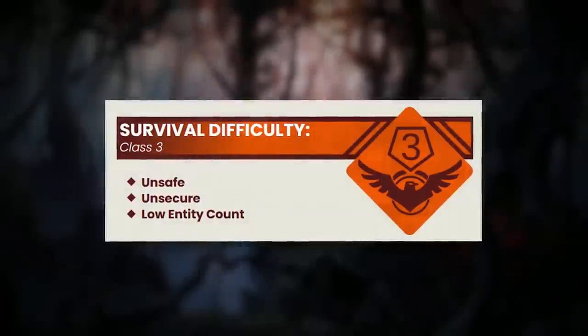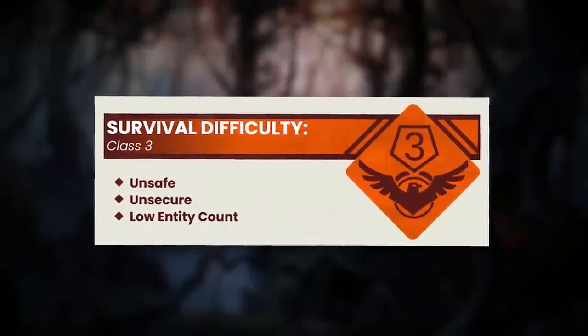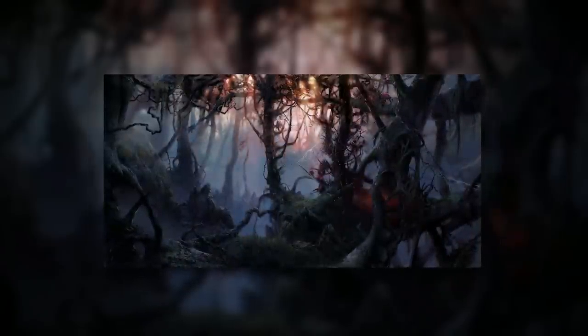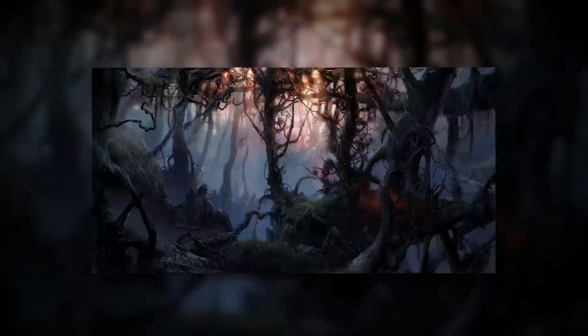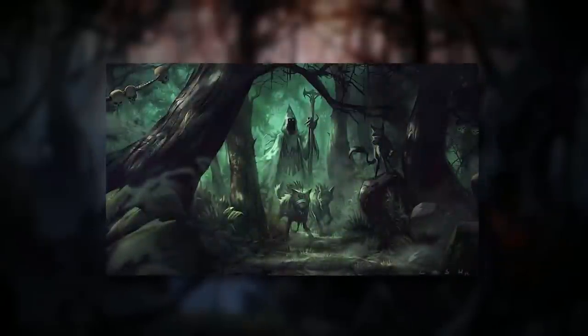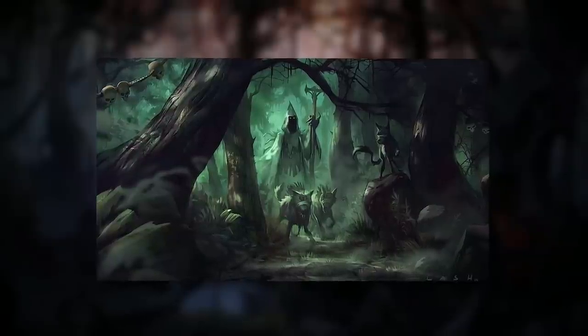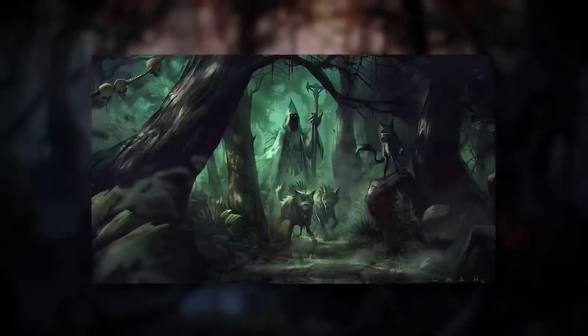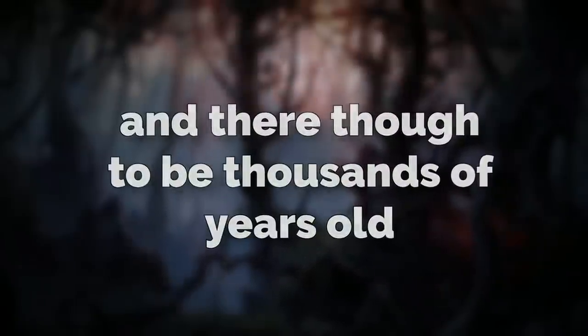Backrooms level 47 is classified as a class 3 difficulty and is unsafe with a low entity count. The level itself is described as a primeval old forest — a forest that seems to be as old as time itself. This forest is extremely resistant to any changes made in the grounds or surrounding areas by humans, which I'll touch on in a few minutes. The trees here are tall, most of them way taller than 100 feet, and they're thought to be thousands of years old.